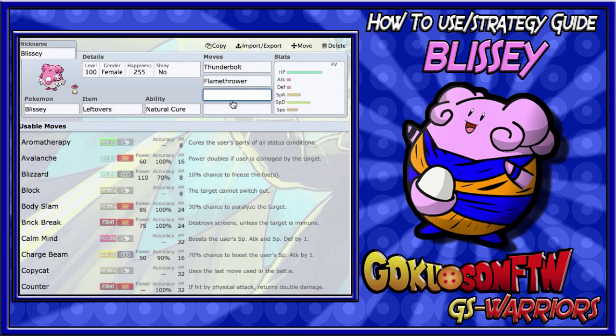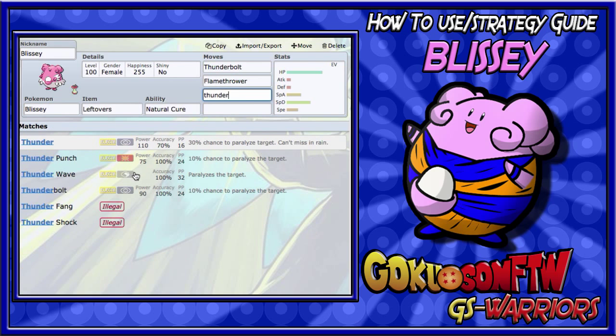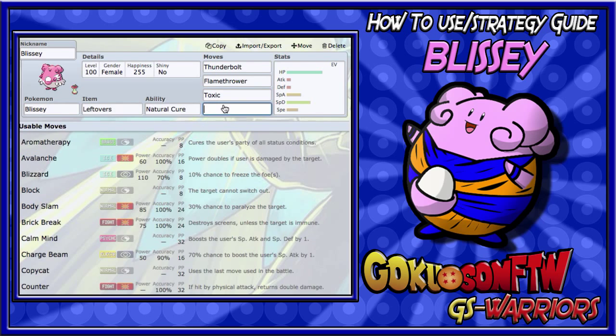I love to run Flamethrower because it covers Mega Scizor, Ferrothorn, things that can stall her out easily. Blissey is also a stall Pokemon, so you'd want to run either Thunder Wave to get para-hax — usually used on the Serene Grace set, but it can also slow down threats like Greninja or Mega Salamence. Usually though, you would run Toxic on this set, because Toxic is a great move to stall out Pokemon, and with the coverage moves you can also chunk their health while they're poisoned.